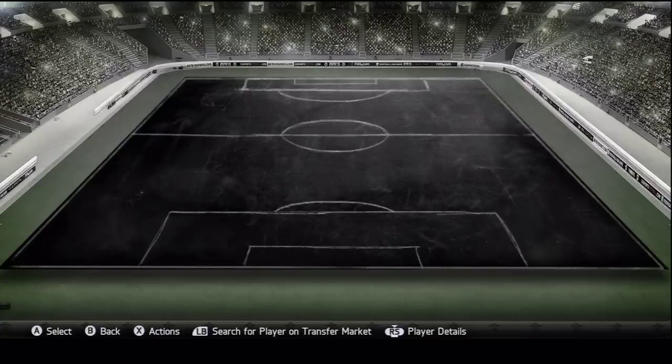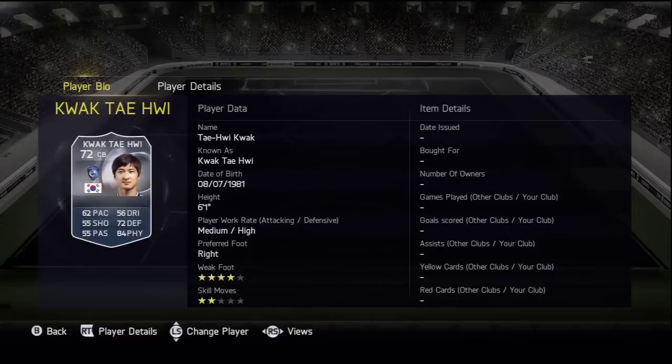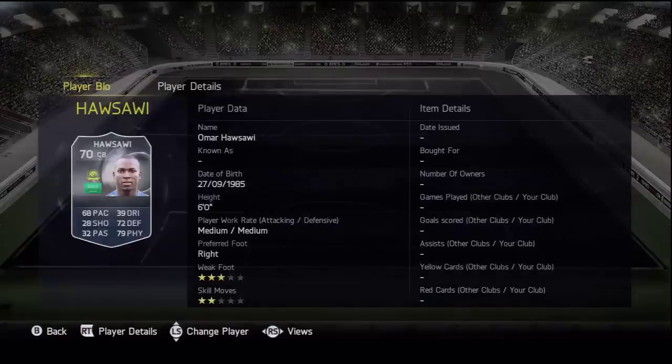At left center back we're going to go with Quak Thai Hui — 84 physical, 70 defending, 62 pace, not that bad. He's also playing for Al Hilal. Nothing really special apart from the physical. At right center back I'm going to go with Al Sawi, playing for Al Nassr again.